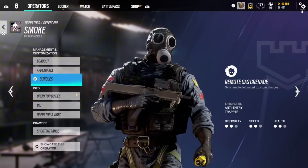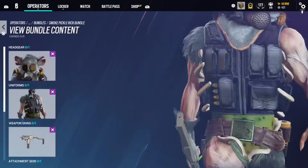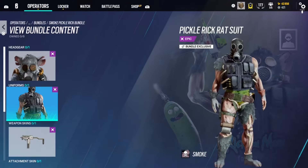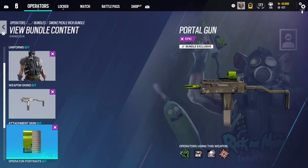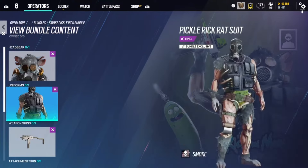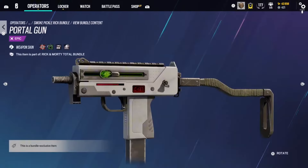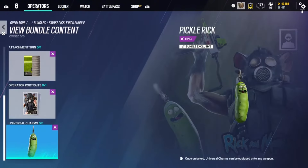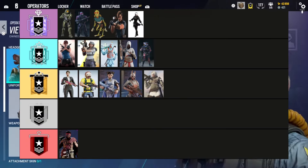That closes out all of the attackers — now we move on to the Defenders, and there are only six. The first one is Loki as Pickle Rick from Rick and Morty. I remember when this first came out and I looked at my phone in disbelief — there's no way Pickle Rick is now in Rainbow Six Siege. He's actually Pickle Rick and not just wearing a onesie — you can see his legs. The weapon skin is kind of dope and the Pickle Rick charm is something else. It's a dope skin — going in Plat.